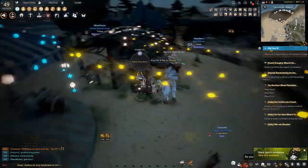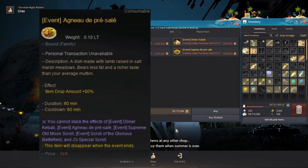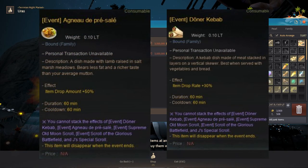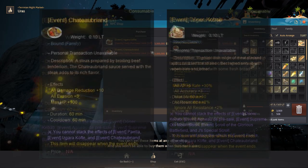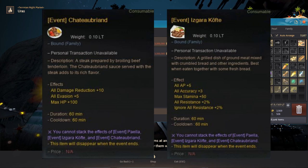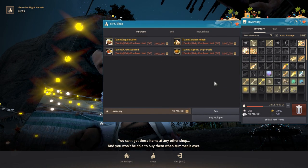Urus sells food once a day which gives a 50% drop amount increase and another 30% drop rate increase as well — just remember these two are not stackable. He also sells foods that give damage reduction and AP, and again these two are not stackable as well.